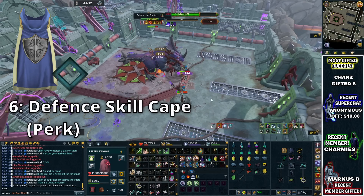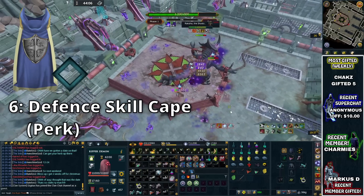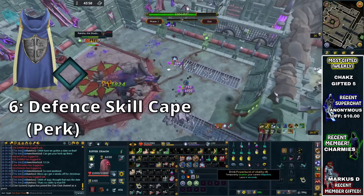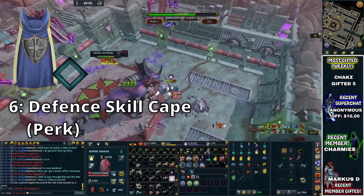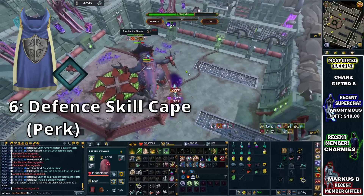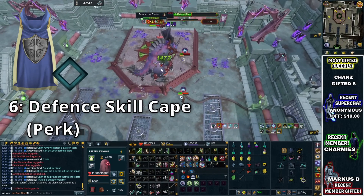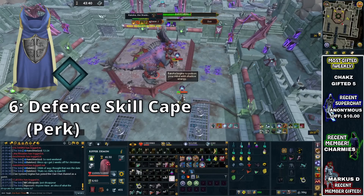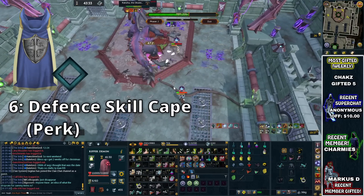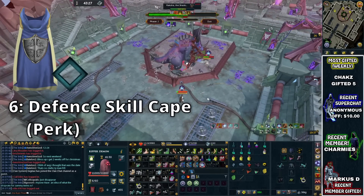The next buff, which is actually going to be our last buff, is going to be the Defence Skill Cape. If you don't have access to a Max Cape, or even if you do and you want to put the perk into it, it is going to bring you a free Sign of Life buff. The Sign of Life basically brings you back to life at 25% of your current health. This is incredibly useful because during PVM, even high-end PVMers are still going to make mistakes, and it's really useful to have the Sign of Life available to get through a punishing mechanic if you screw it up a little bit.